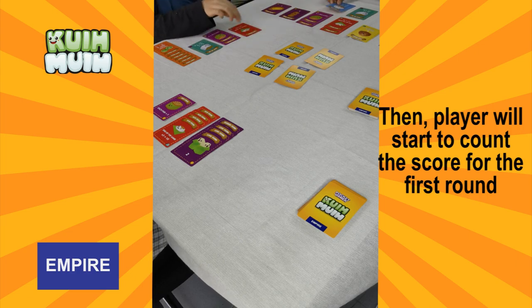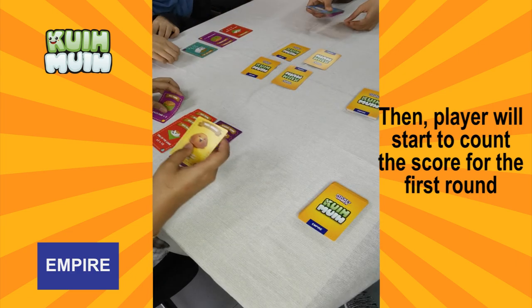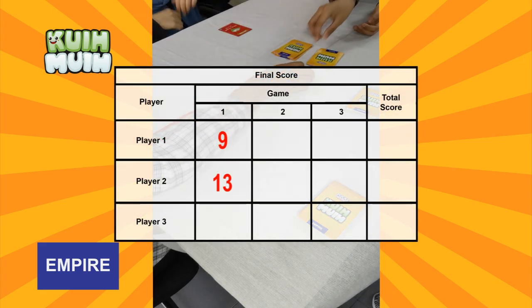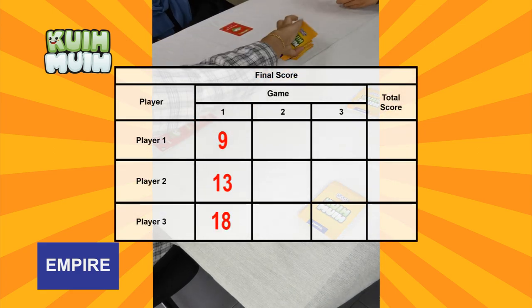Then players will start to count the score for the first round. In this case, Player 1 has 9 marks, Player 2 has 13 marks, and Player 3 has 18 marks.